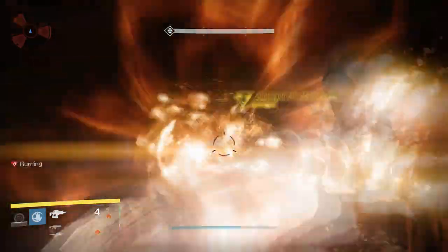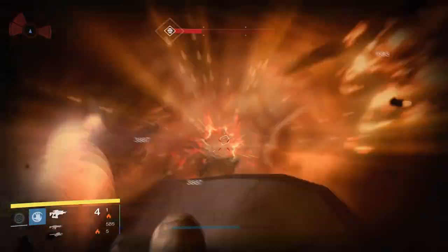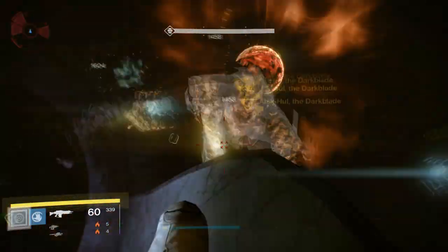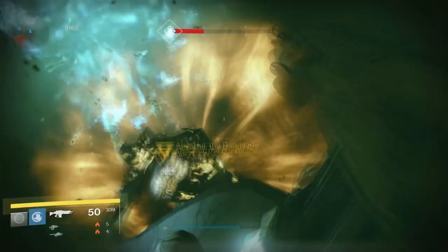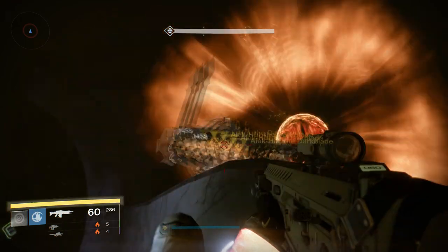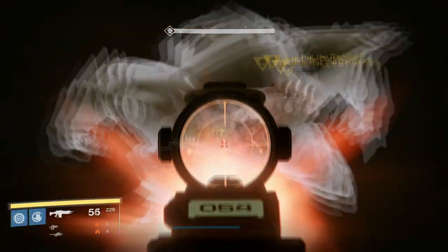Get him really, really low, really really fast. Use Solar Weapons, use Solar Grenades, use Dragon's Breath. Just don't get killed by Cursed Thrall. Worst case scenario, you accidentally die — you just self-res, no big deal. The most important thing though is you don't want to do too much damage on the boss. You'll see why in a second.